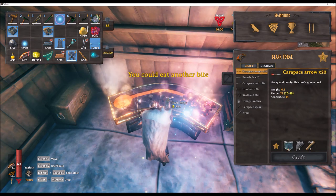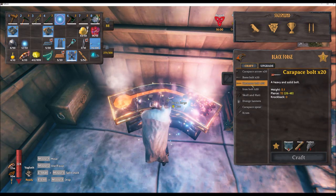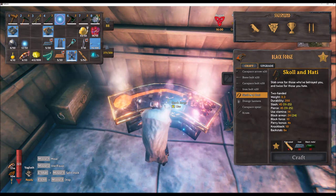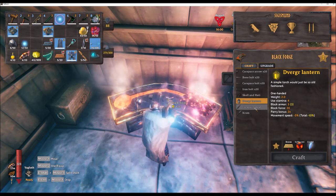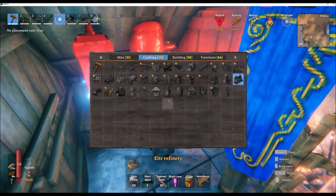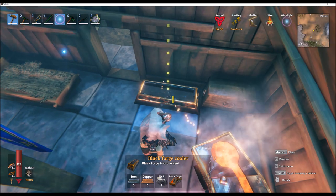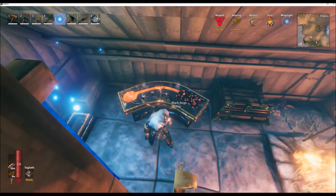You can also build here the arrows and bolts for the arbalest, which is a new weapon — basically a crossbow. Some really cool stuff. I've also collected enough materials to build the Black Forge cooler, so I'll build that too while I'm here — and we've already upgraded it. Thanks for watching, I hope you enjoyed the video, please like and subscribe, see you next time.